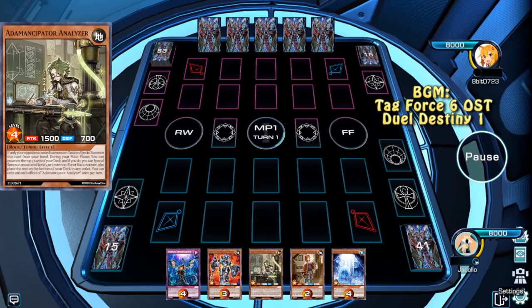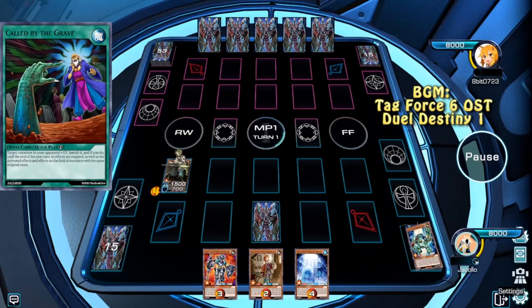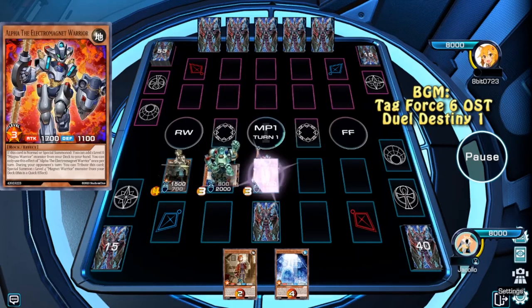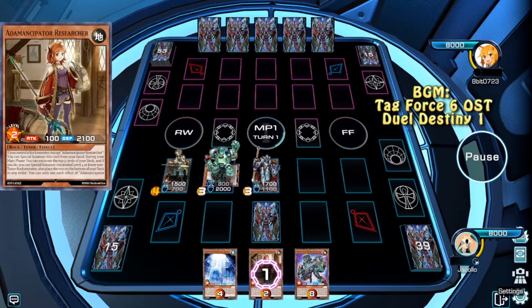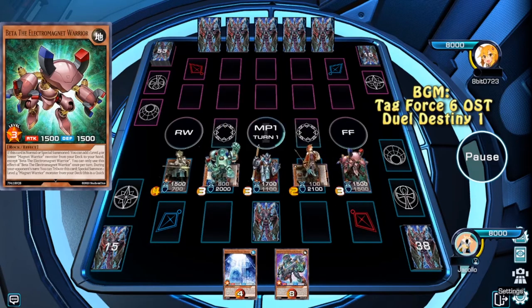We're going to start by Normal Summoning Analyzer, triggering the effect, and summoning a Gamma. Gamma will trigger, summoning Alpha. Alpha will trigger, getting us a Berserkion. Since we control a Rockmon, we're able to summon Researcher, and with Researcher's ability, get a Beta.